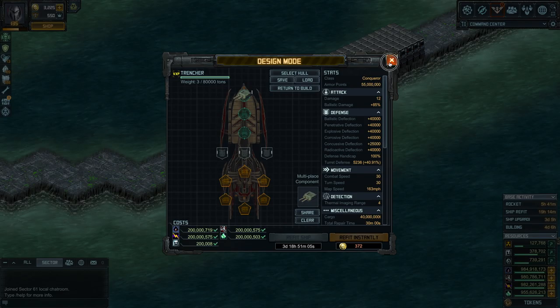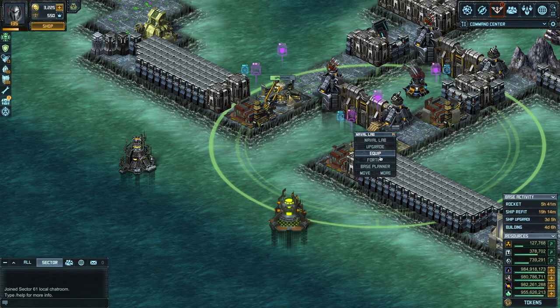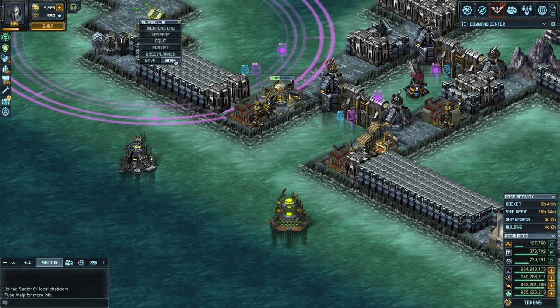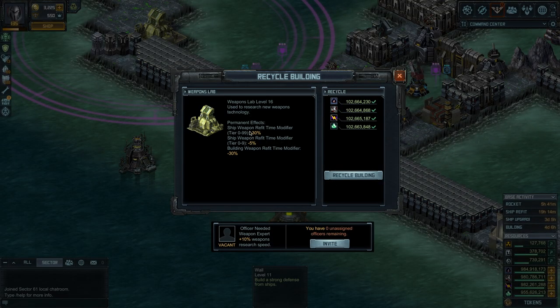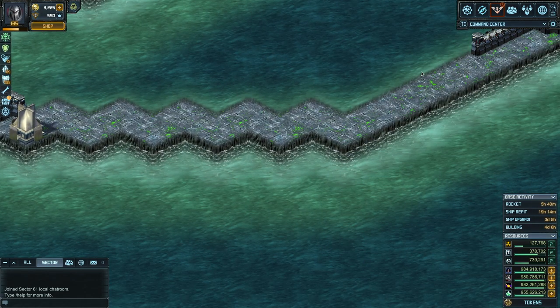Why is that? Primarily because if you've been upgrading your labs — for instance, on my naval lab I have a 30% refit bonus on armors. So if I add the armor after the initial build, it's going to take 30% less time. If you've upgraded your weapons lab, I have 30% reduction for all ships and another 5% for tier 0 to 9 ships — so 35% on a trencher, which is a tier 9 ship. The more you have these labs upgraded, the more time you save on refits.